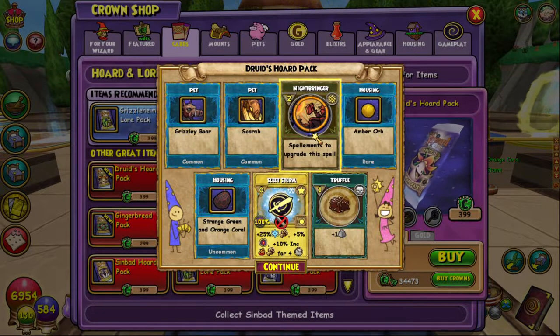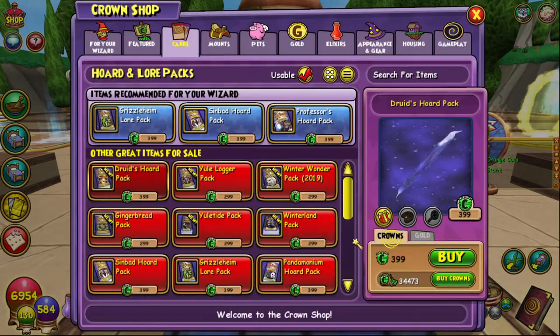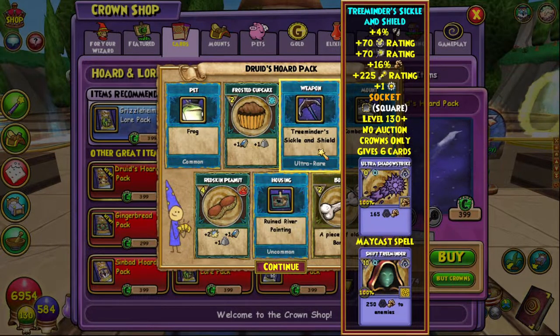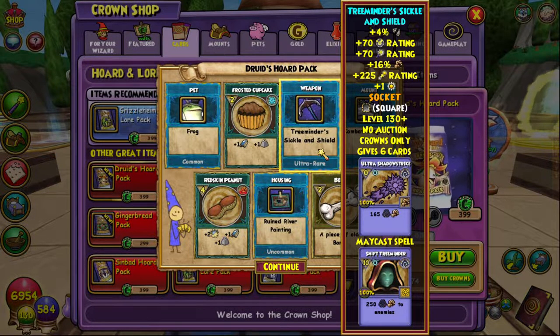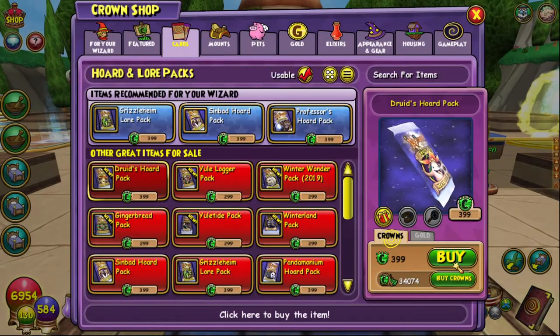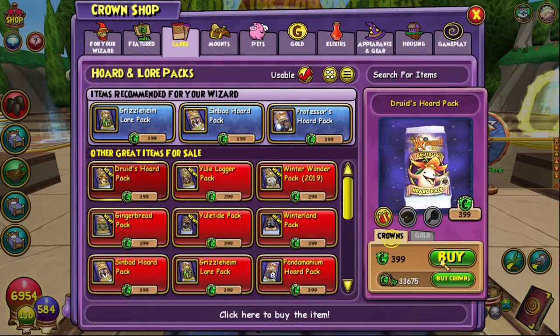Amber Orb - what the heck is that? We did get a Nightbringer which is cool as well. Oh, the Amber Orbs are the things we collected from the bosses - I remember now. Tree Minder's Shield and Sickle - this seems to be the universal one which gives 4% pierce, 70 block, 70 crit, 16 damage, 225 pip convert, plus one power pip, six Ultra Shadow Strikes, and may cast Shift Tree Minder which is an AoE 250 damage shadow damage spell. Pretty cool - and the one day mount.